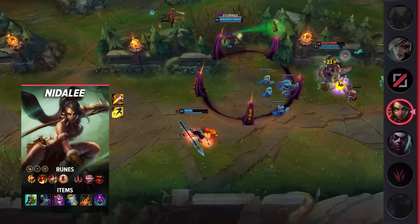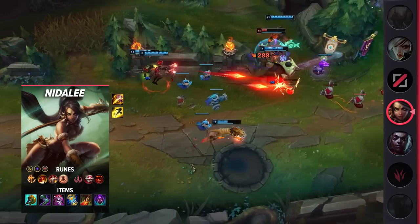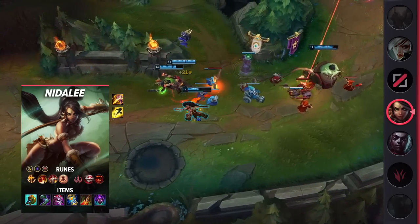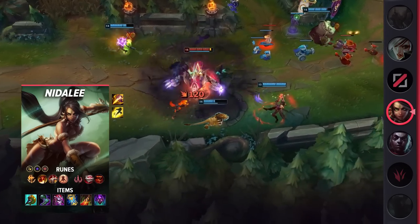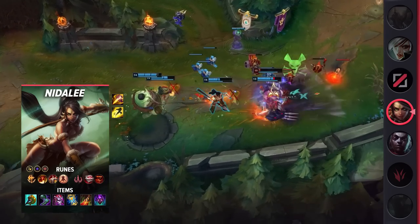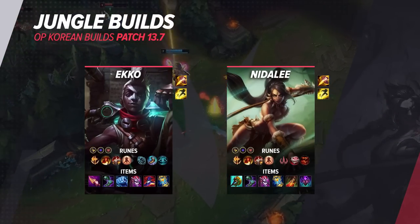As previously mentioned, Nidalee can be an absolute monster when in the right hands. This means you'll need to practice not only her combos, but your overall jungle tracking if you want to unleash her true potential. She thrives on aggressive plays, and with this build she truly never falls off — instead, she switches from a hyper damage dealer to a bruiser.